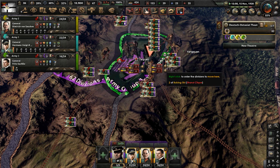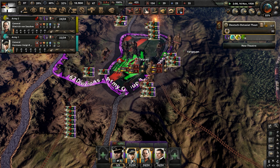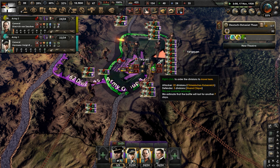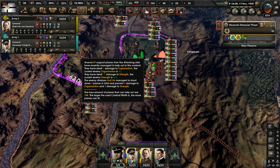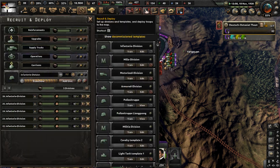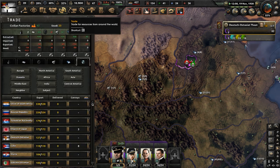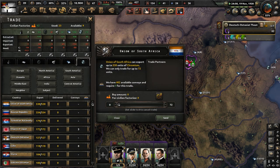Keep attacking, keep being aggressive. They have so many divisions just stuck in that one city — ridiculous. Keep attacking though, we have tactical bombers. Do more damage, just get more damage in. We have more divisions being deployed soon. I need to trade for some rubber — South Africa, give me some rubber.